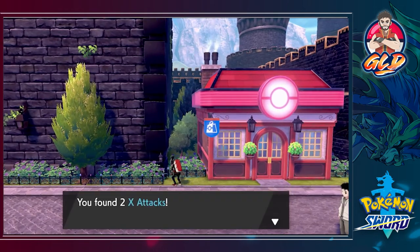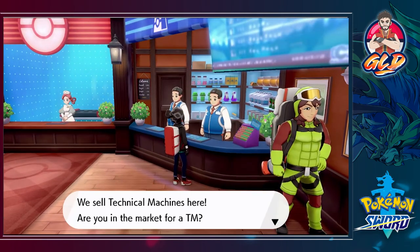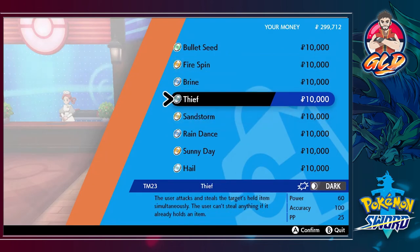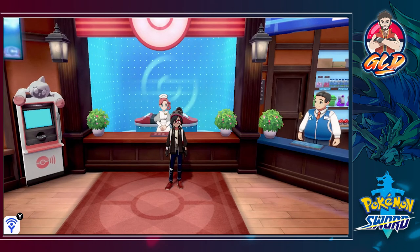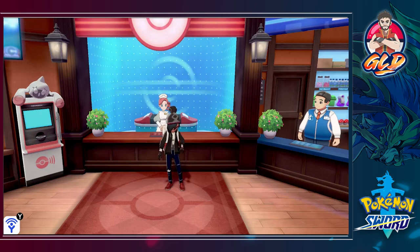We found ourselves two X Attacks. Let's go into the Pokemon Center to see what they sell — TMs! You can buy some pretty cool TMs here. That's going to wrap up this episode. Next episode we are going to be going to Route 6 and figuring things out. Thank you guys for watching — hit the subscribe button, the notifications button, and if you want to make a small donation the link is in the description. See you in the next episode!